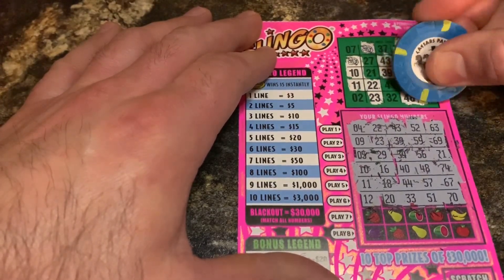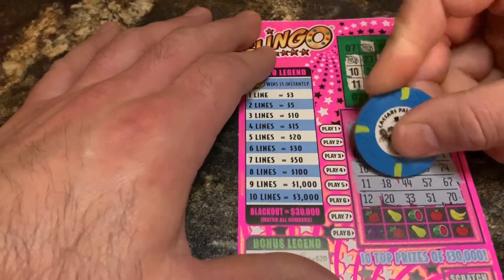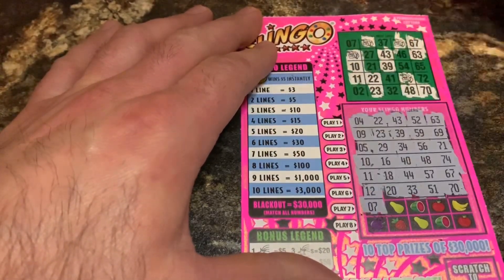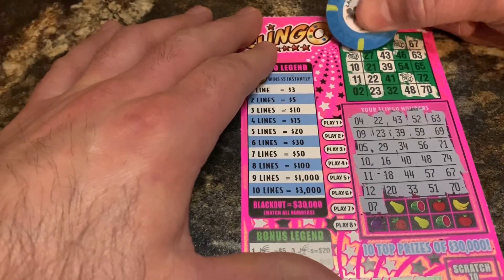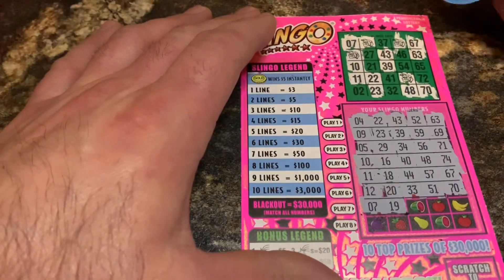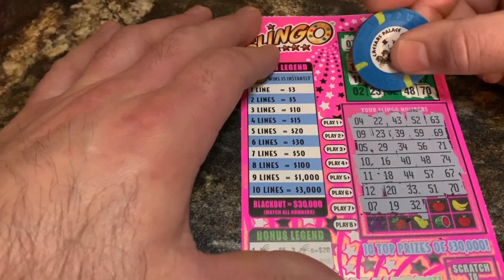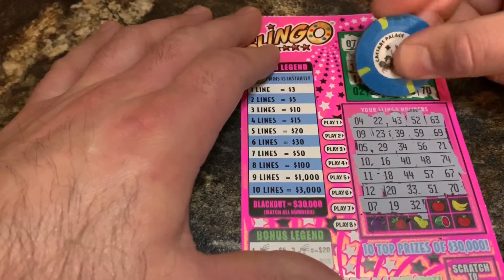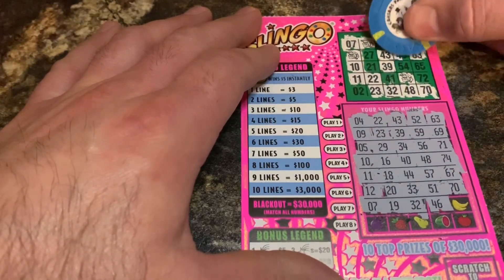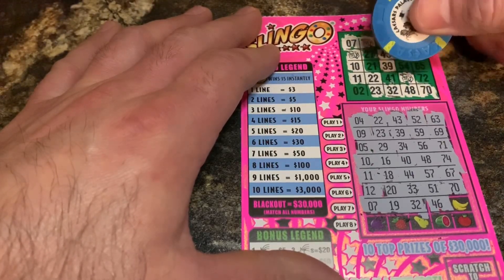70 — there we go. Okay, we could get a 7 and a 27. You can get diagonal, straight, blackout — 30 grand. 7 — there we go! We need one more right here to get a line. 19 — nope. 32 — looks like we need one more here too. You know what's gonna happen — we're gonna need one more everywhere. Look: one, one, one, one... need one everywhere.